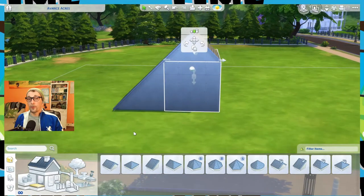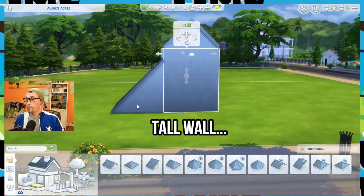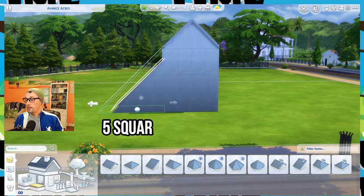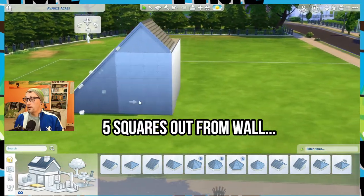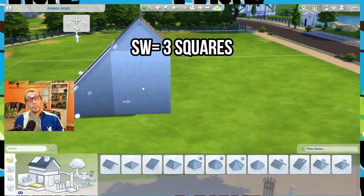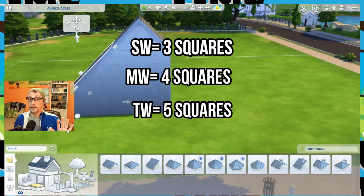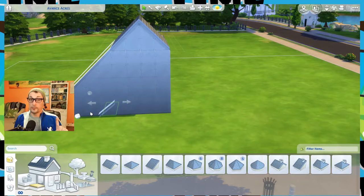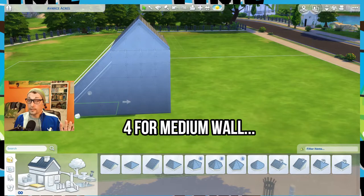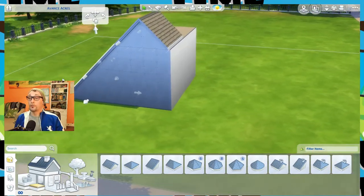Then we go to our third wall height: tall wall height. At four squares it doesn't line up, so drag it out to five and it lines up. Remember: short wall height — three squares; medium wall height — four squares; tall wall height — five squares. That lineup happens every time, and it's very important to remember for this tutorial.